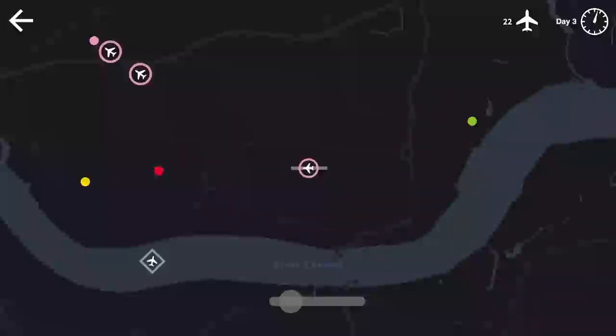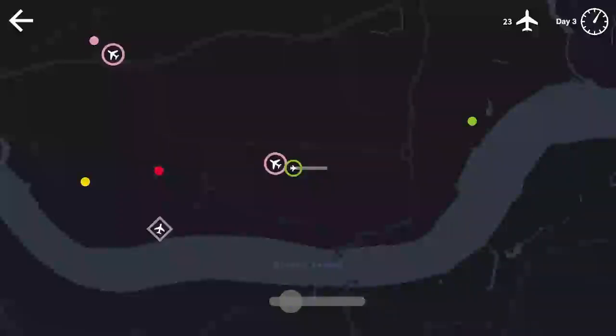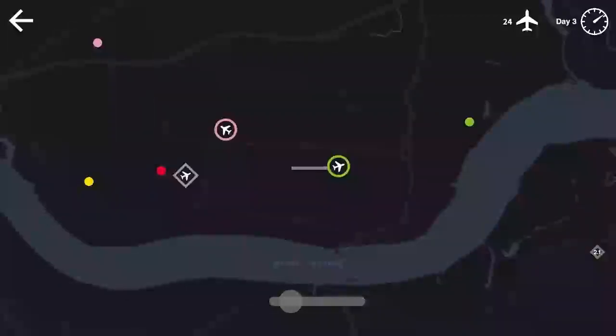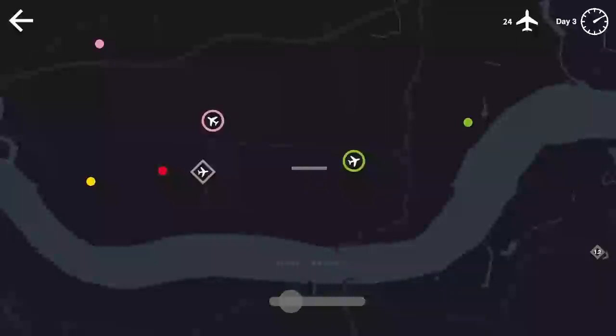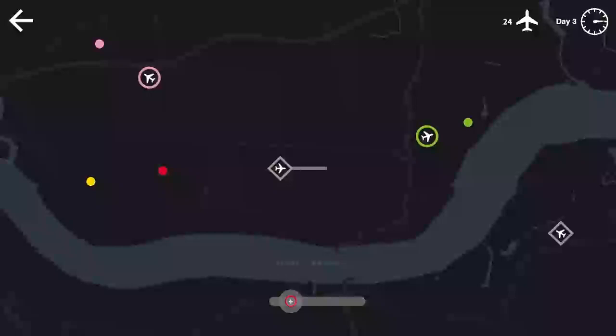We'll get this pink taken off and have them follow in that same direction. If we hurry we might be able to get this green out before the gray gets even close — get him off to his waypoint. We've got 23 planes moved on day three, not even a quarter of the way through. Another gray flight coming in from the southeast. Yeah, this is fun — I like this quite a bit!